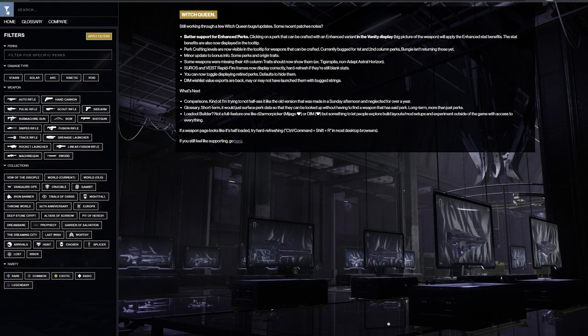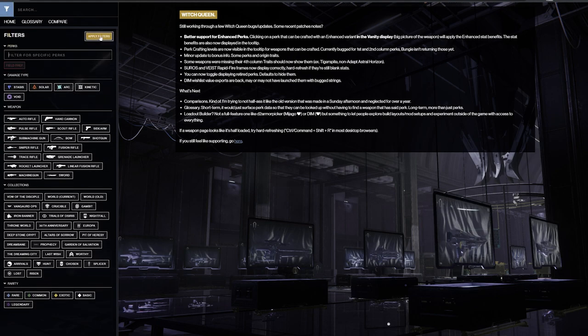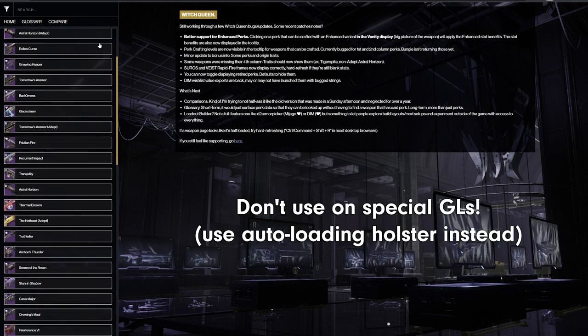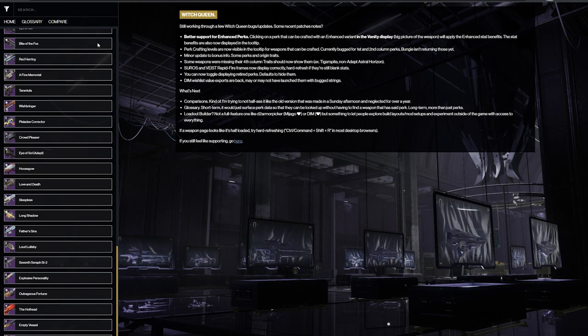A quick note before we begin: Field Prep is available on a variety of weapons, but it's primarily known as a trait for heavy weapons because of their limited reserves and slow reload speed. We're going to talk about this perk in the context of heavy weapons here.